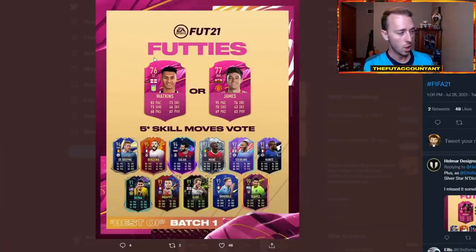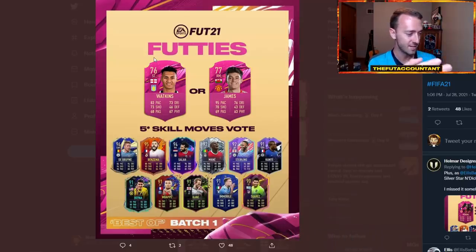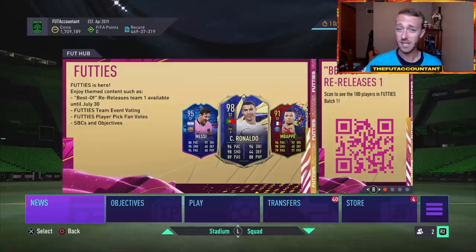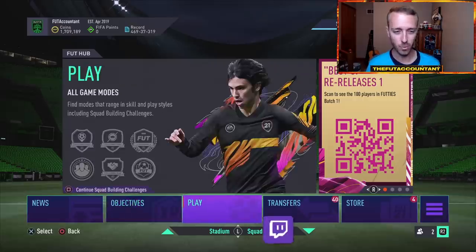We had a new fan vote yesterday. Our SBC on Friday will be either Ali Watkins or Dan James. I voted for Ali Watkins purely because we just had Adama — why do we need another right mid? I understand Dan James with five-star skills would be a very ratty card, but I'm all about the English striker Ali Watkins. Dan James would probably win this. If you guys are upset about Sissoko, technically the losers of all the votes are going to be thrown into a second chance type thing towards the end, so it's not all dead hope for him.